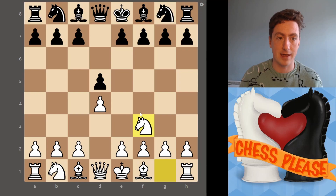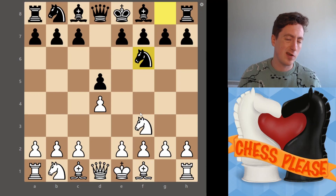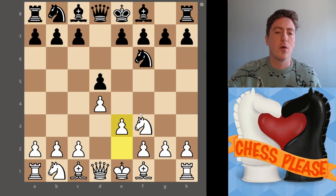What you're going to do now is get your knight out to f3 — a move you're pretty much always going to play as white, so why not start things off with that. They'll get their knight out or do some other development move. It's a nice little system opening, so you can kind of — and I want to put a caveat on that — but kind of not ignore what black is doing.